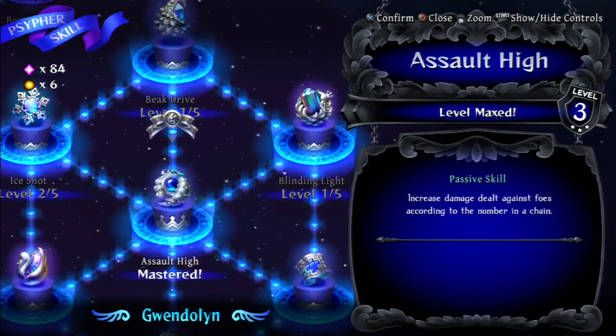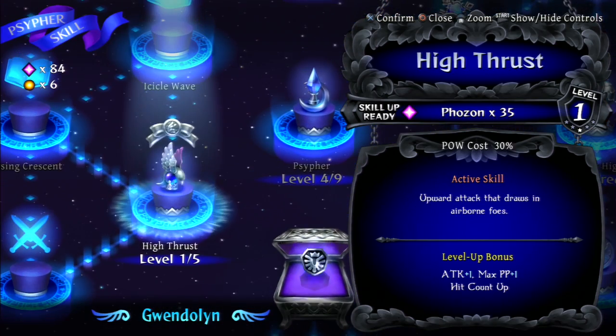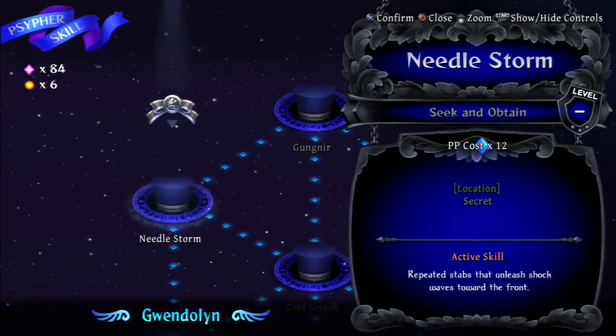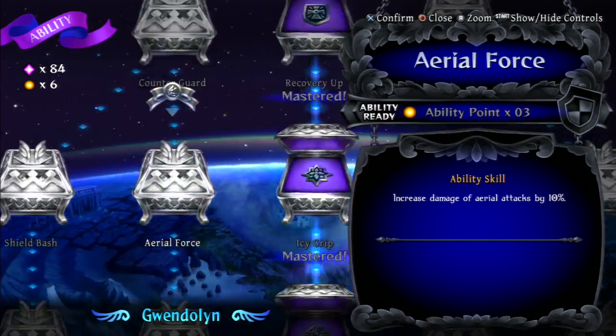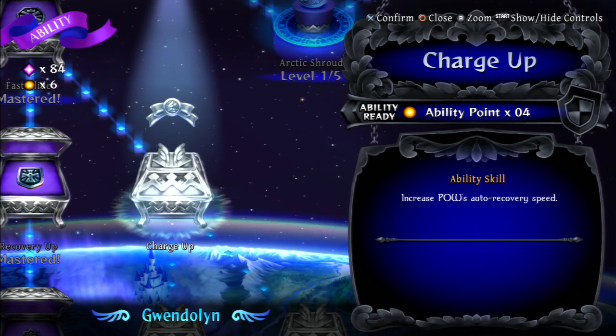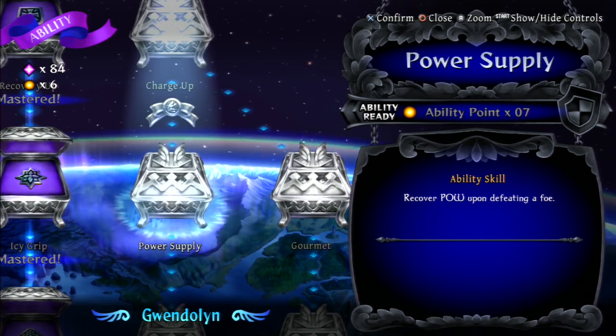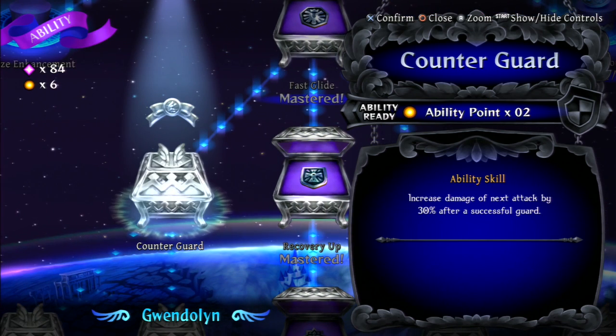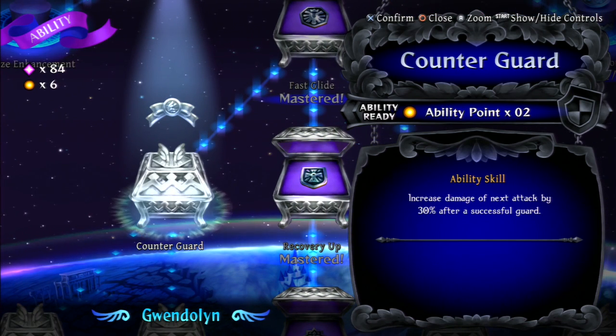I'm gonna save. Upward attack that draws into foes — we just got that one recently. We've mastered all these three, which is good. Increase damage of next step by 30 after a successful guard.